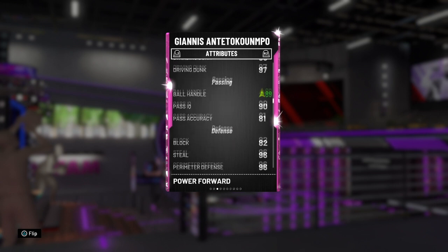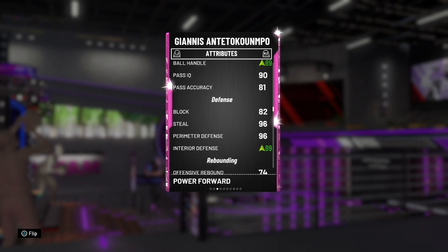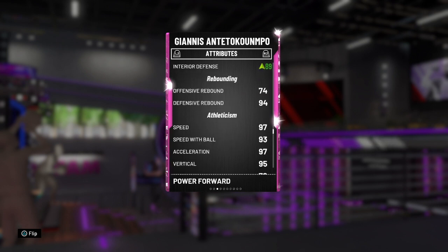Giannis has 89 ball handle with shoe, normally 86, with great playmaking, 82 block, 89 interior defense, 96 steal and 96 perimeter defense. This is the best all-around defensive card - Giannis can clamp outside, clamp inside, block shots, and get steals. Because he's six foot eleven he covers so much on the floor and can literally get anywhere. He has 94 defensive rebounding and 74 offensive rebounding - that silver rebound chaser should at least be gold.